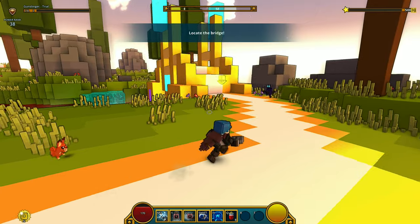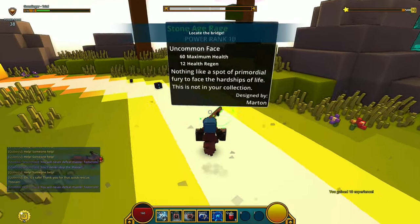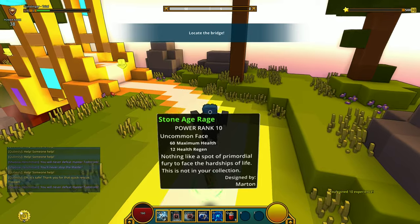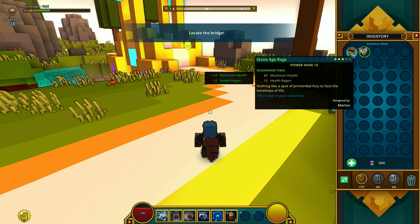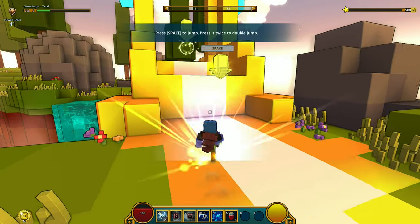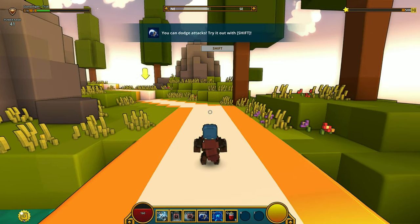There was another target over there — it's a platform, but we're getting attacked. The combat of the game is action, guys, this is not gonna be boring. How do I loot? Press E. We got another mask, power rank 10. Equip. And you can dodge attacks with Shift.